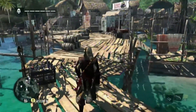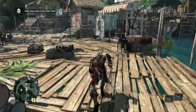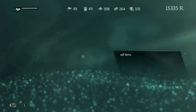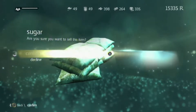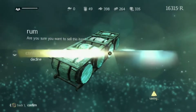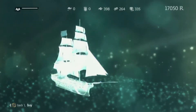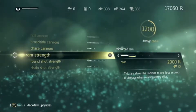Alright guys, welcome back to some more Assassin's Creed 4: Black Flag. Now we are going to upgrade our little boat and the harpoons. I got some stuff to sell — I got some sugar and rum, we're just gonna sell that. I also went out to sea and got some more money, I was looking for those chests, so we have enough now. Let's do some upgrades to the Jackdaw.